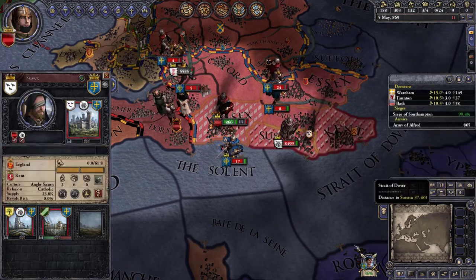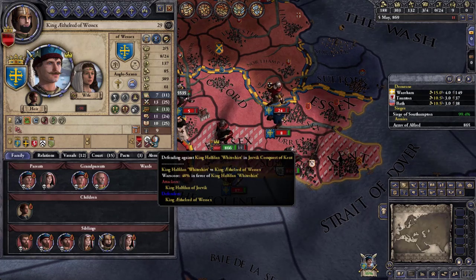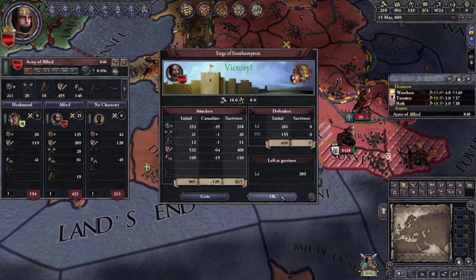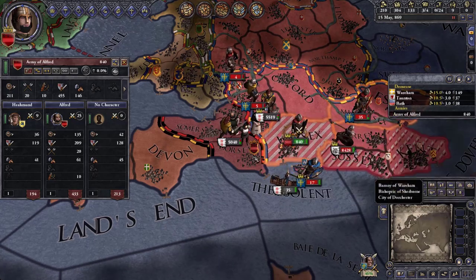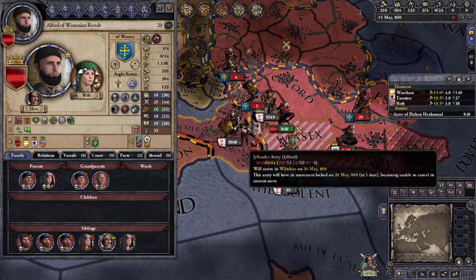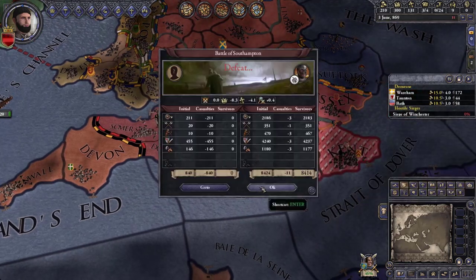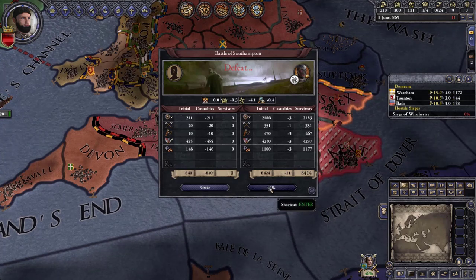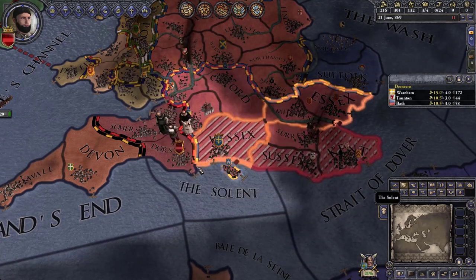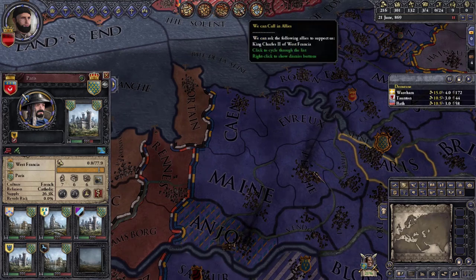Something's going on — Ethelred is defending against an attack, looks like someone is trying to take Kent. Some Vikings are attacking me and I can't leave the battle. I don't want my character to get killed so I'm going to stay out and let the army get wiped out unfortunately — we're not even at war with each other. I just lost 8 prestige. He just wiped those guys out — maybe now is the time to call in my allies.